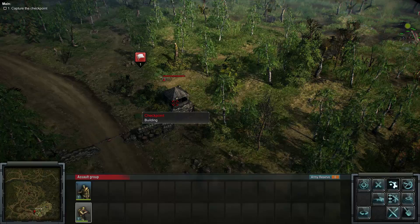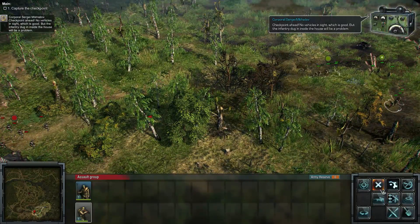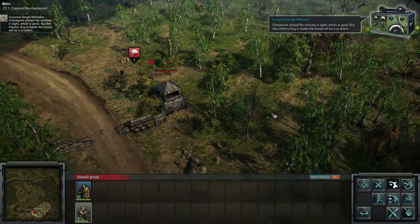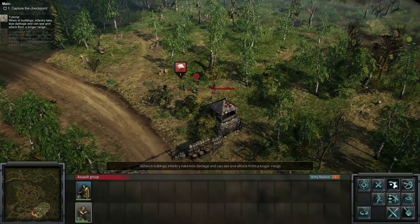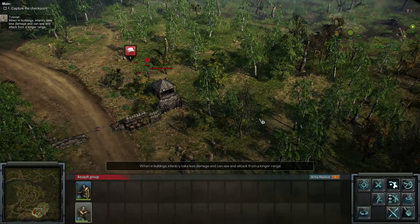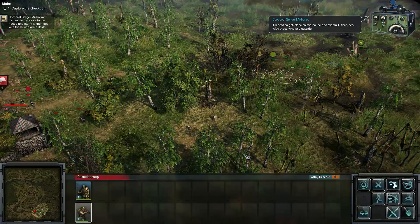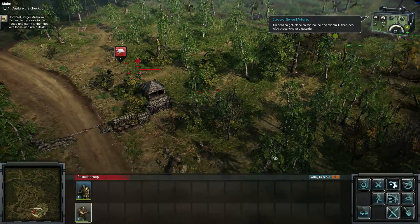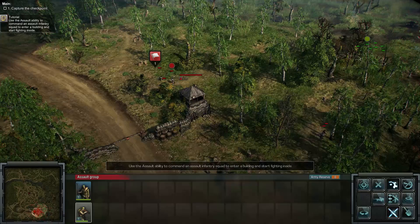Uh-oh, they're inside the building — that's not good. Let's hit the dirt. Checkpoint ahead, no vehicles in sight which is good, but infantry will be a problem. When infantry are in buildings, they take less damage and can see and attack from longer range. Best to get close and then crash. Let's do it — go prone, we're going to get off our feet and storm the building.